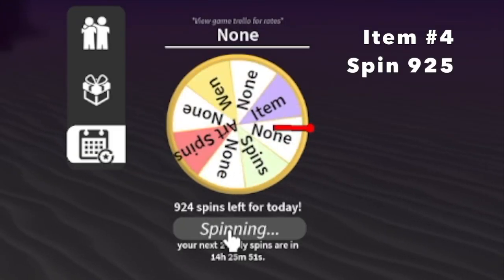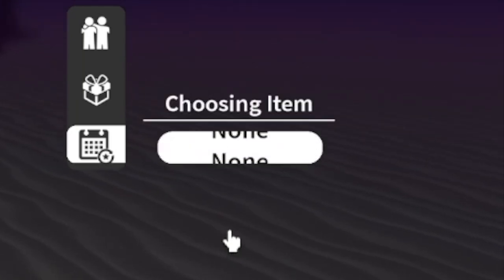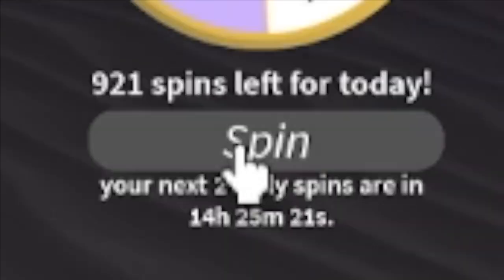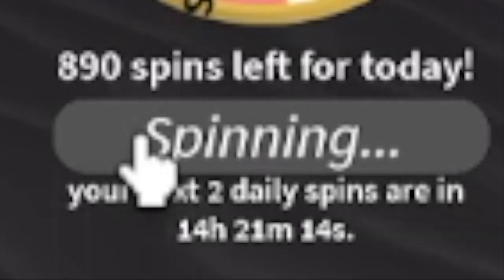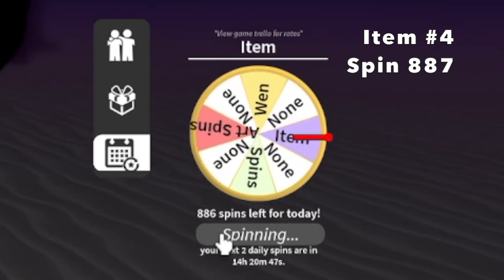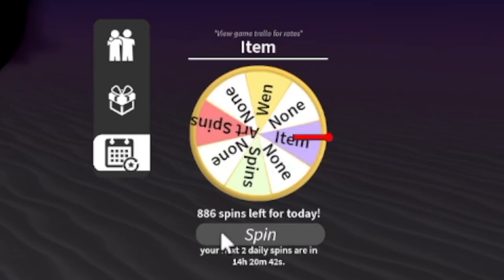Moving on, fast forward to item number four. At spin 925, we got... I hope that we get a Straw Hat - I really want that one. We're kind of getting unlucky here. Anyways, at item number four, spin 887, we got Wind Katana.